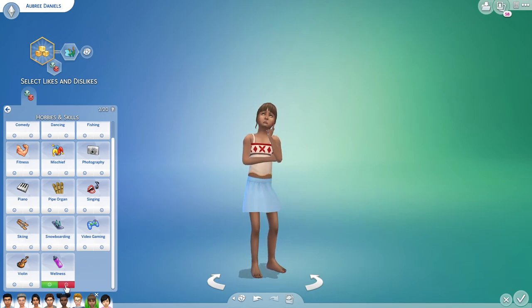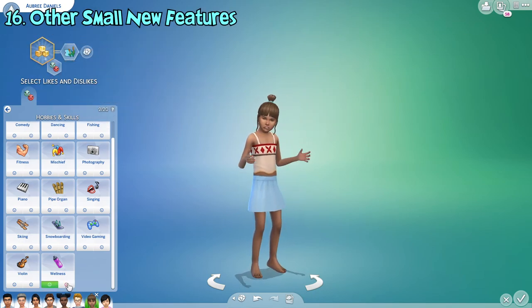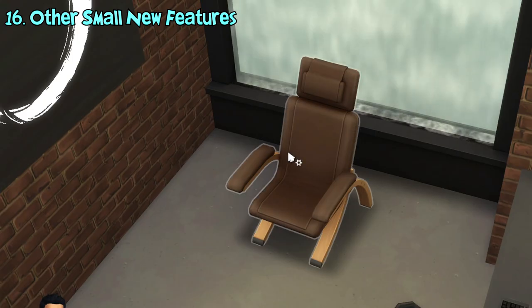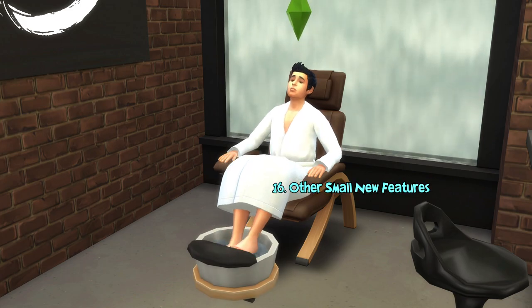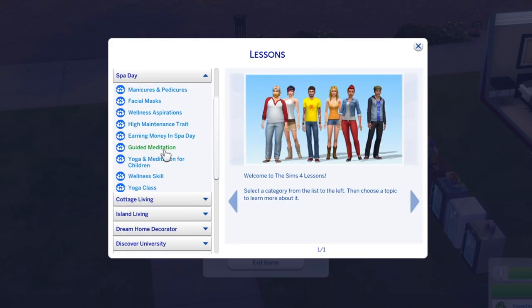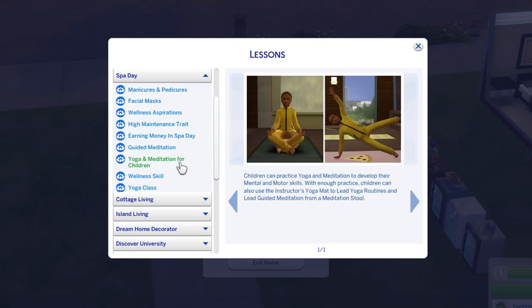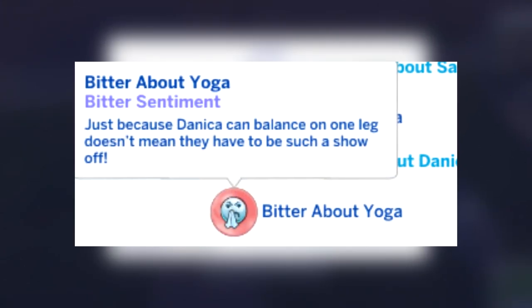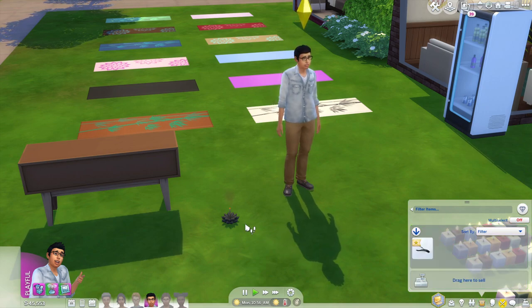Child sims can now set wellness activity as their likes or dislikes in Create a Sim. There are also several small additions for spa day in this update. A new relaxed interaction can be done on spa chairs — sims will soak their feet in warm water without needing to do the entire pedicure routine. Some new lessons menu will appear under the spa day category about these new features. New sentiments regarding wellness activities have also been added. Finally, the incense object is now portable so you can store it in your sim's inventory.